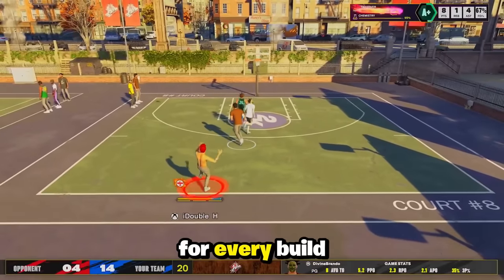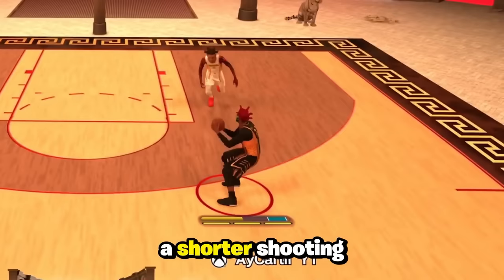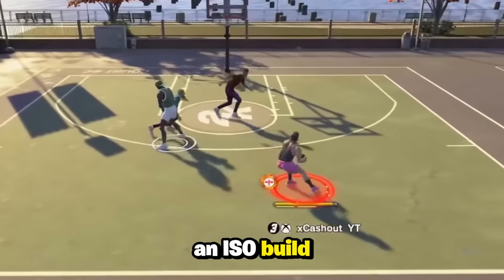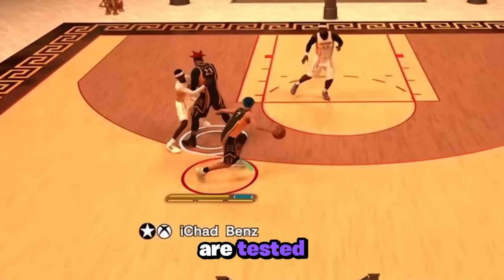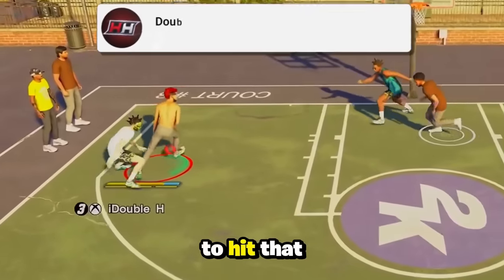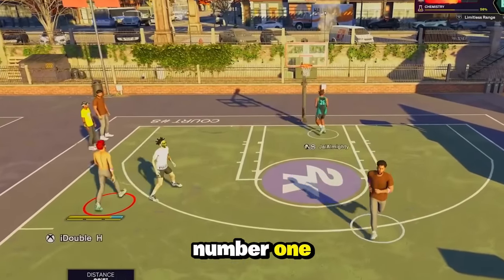These are the best jump shots for every build in 2K25. No matter if you're a 7-footer, a shorter shooting big, a lockdown, a small guard, an iso build, or a sharpshooter, you will have a good jump shot by the end of this video. All of these jump shots are tested and approved by competitive players around the 2K community. Make sure to hit that subscribe button, drop a like on this video, and let's start with jump shot number one.